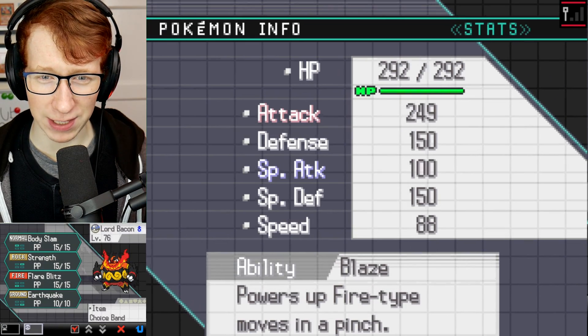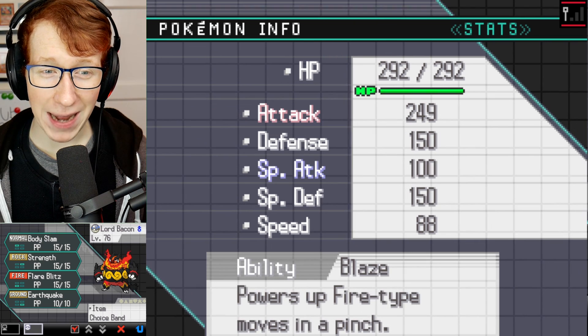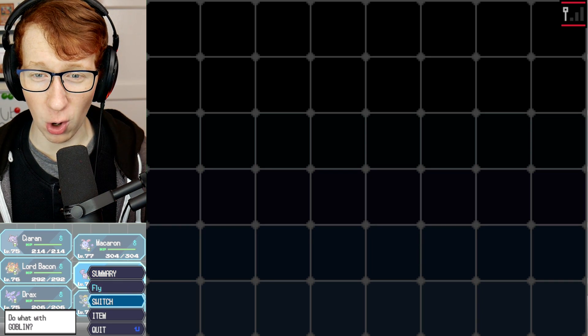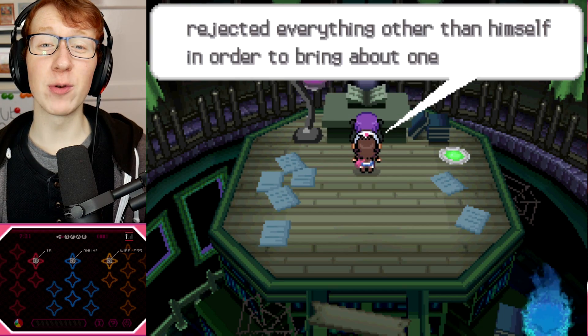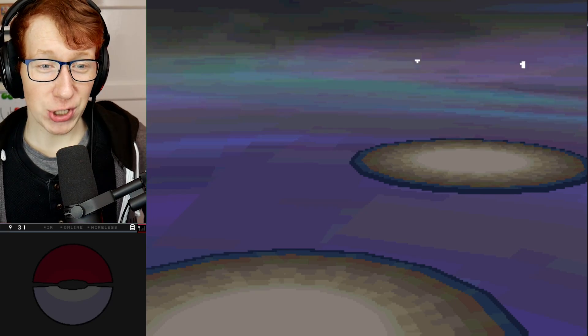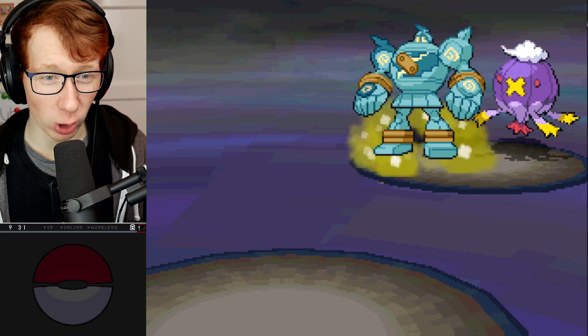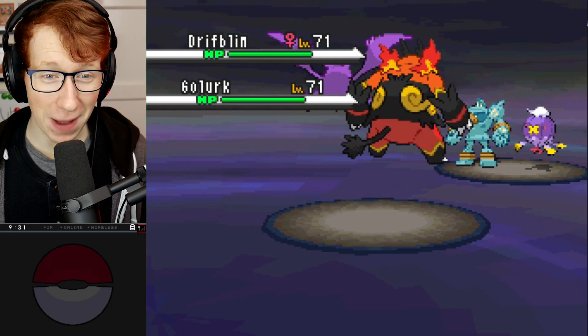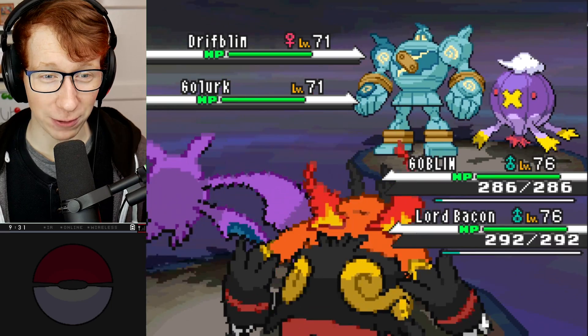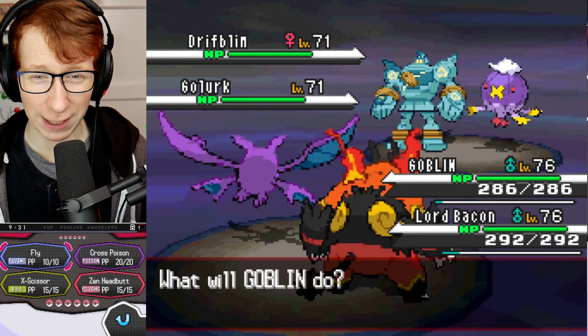I might want to lead with this, actually - Abandoned Flare Blitz... We do have Earthquake, so I could go Goblin and Embo instead. Alright, we're going to start off with this and see how it goes. She's leading off with a Drifblim and a Golurk, which is less than ideal for Embo - that's really bad for Embo. I don't want to lose someone right off the bat to an Earthquake.